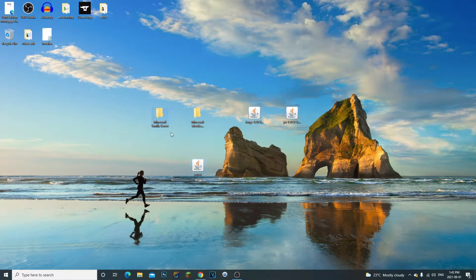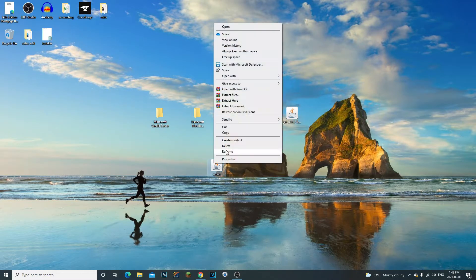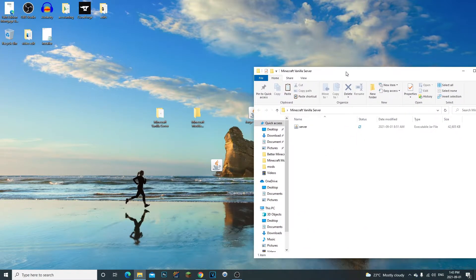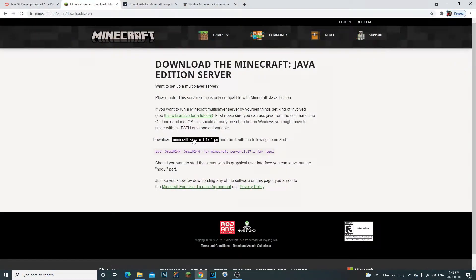Now we're going to create our Minecraft vanilla server. You've made your two folders. We're going to copy the Minecraft 1.17.1 server JAR file — I've dragged it to the desktop. I'm going to copy it, open up the vanilla server folder, and paste it in there. Now we have our vanilla server JAR installed for 1.17.1.